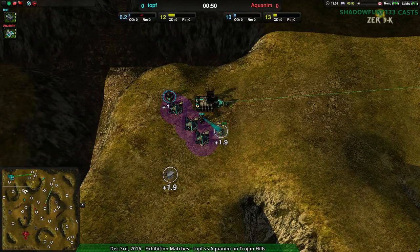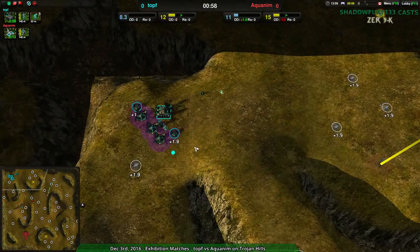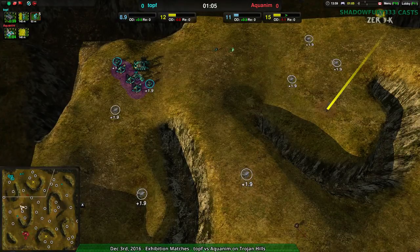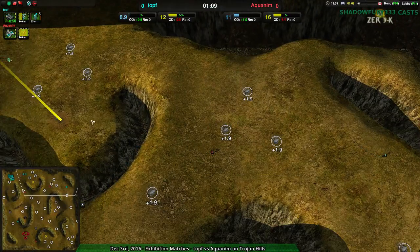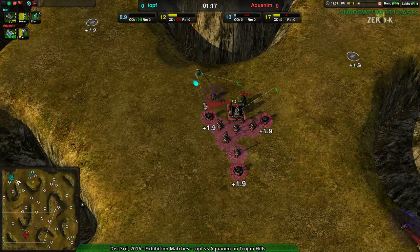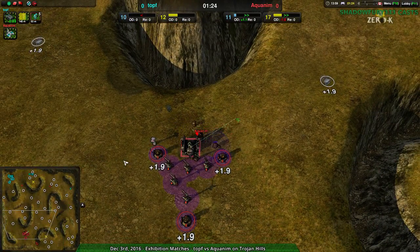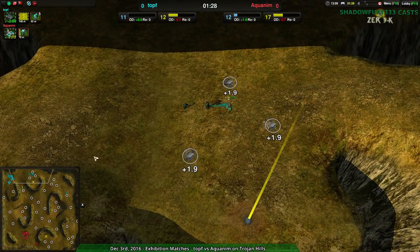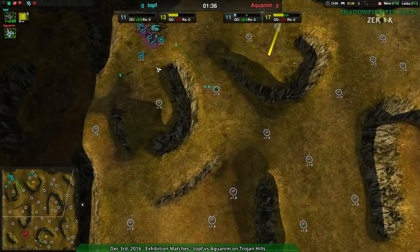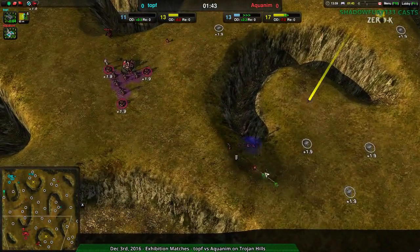Toph is going for a kind of interesting starting position — no one really starts here. This is a very defensive starting position, but it makes it difficult to hold. Usually the defensive start goes in the middle, and this is the aggressive start. So Toph is starting with a very short rush distance to the more aggressive starting position, but I'm not sure if they're going to make use of that.